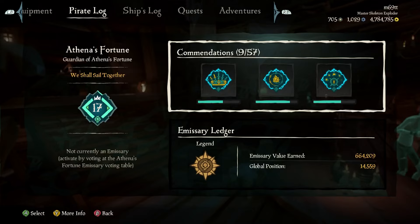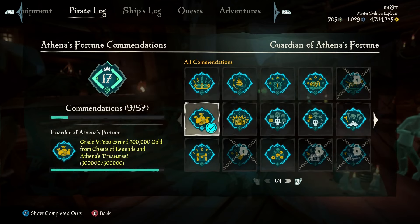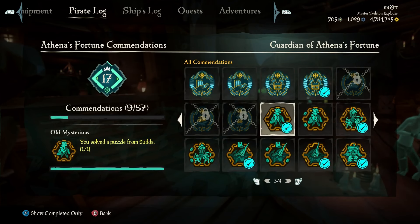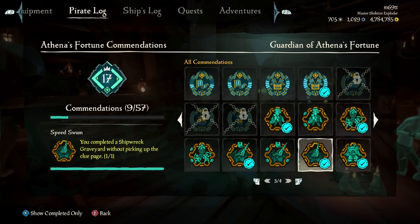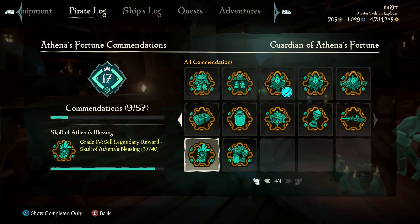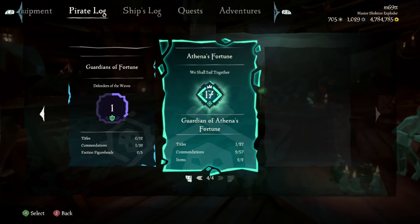Athena's Fortune as a trading company has a max level of 30, not 50 or 75 like the others, so it levels up slowly. You do unlock a lot from leveling it up, and there are new commendations — many of which you earn just by playing, such as selling loot as Pirate Legend, doing Athena's Fortune voyages, and raising the Athena's Fortune emissary. Some commendations like solving puzzles and haunted islands come from doing Legend of the Veil.